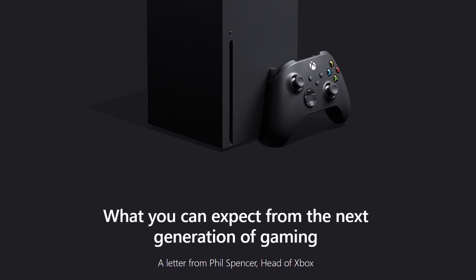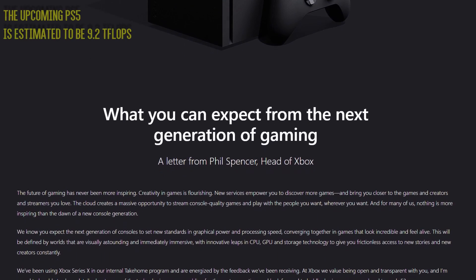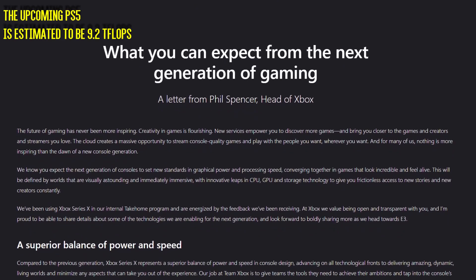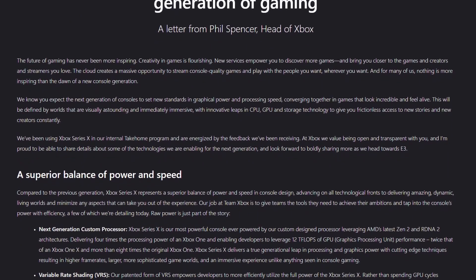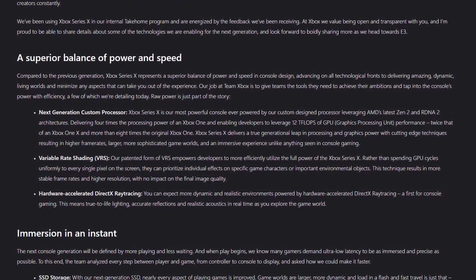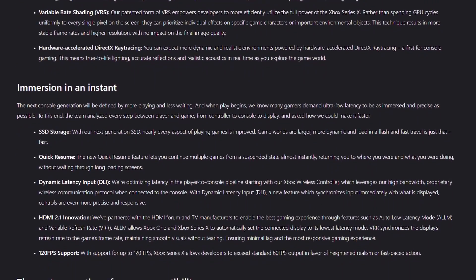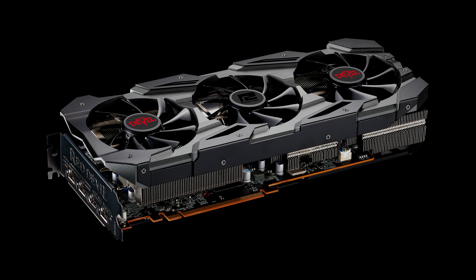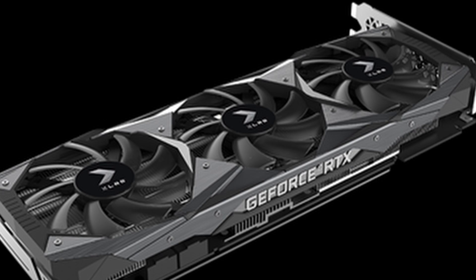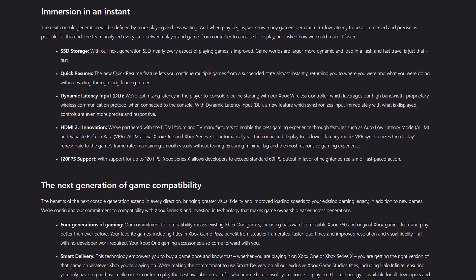The Xbox One had 1.3 teraflops, the Xbox One S 1.4, and the latest version, Xbox One X, 6. So the Series X is twice as powerful as the current most powerful gaming console from Microsoft. In terms of PC graphics cards: the RX 5600 XT is 6-8 teraflops, the AMD RX 5700 XT is 8-10 teraflops, the RTX 2080 Super is 11.2, and the RTX 2080 Ti is 14.2 teraflops. So 12 teraflops — wow!